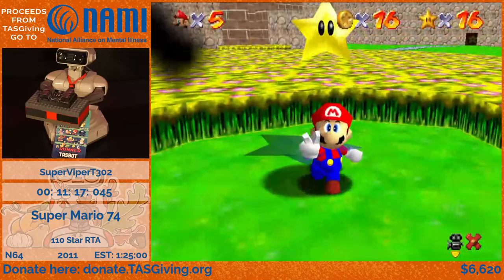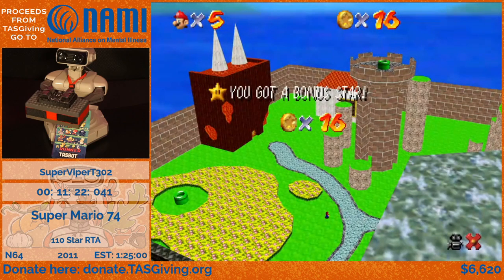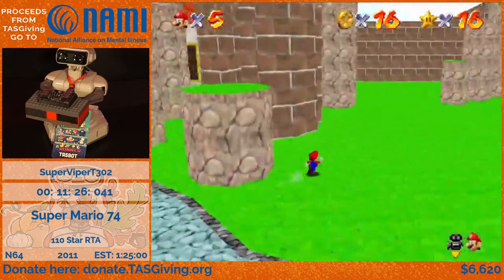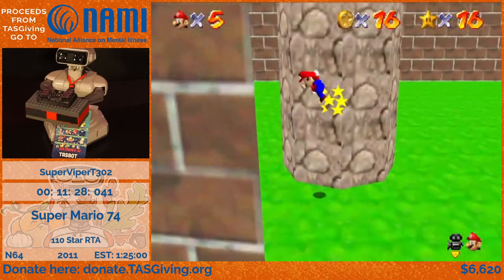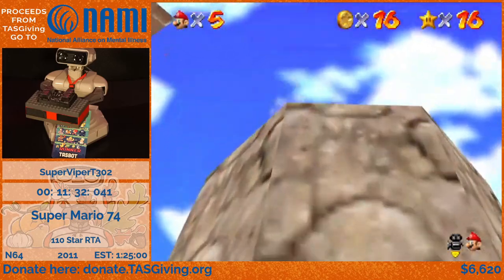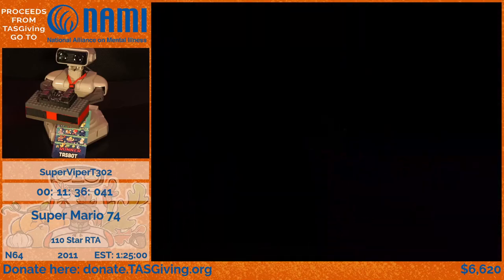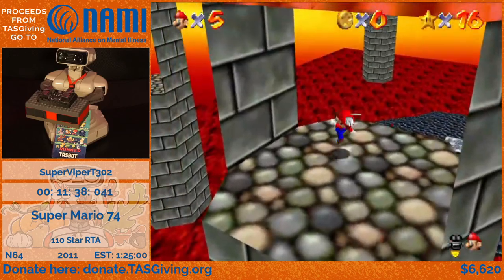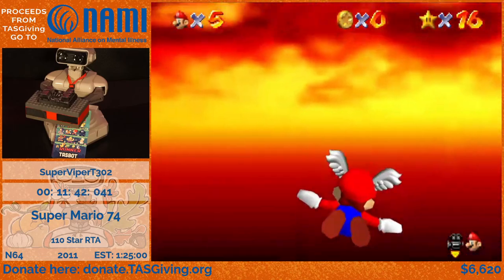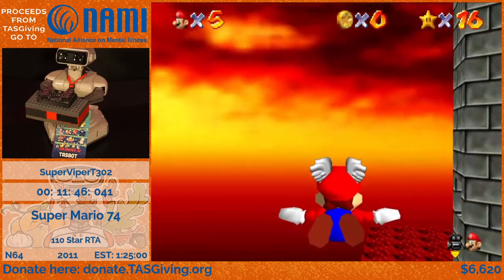That's all I'm going to be getting in the overworld for now, but there's still other stars here I'm going to need to collect later. So now I'm actually going to head off to the appropriately named Lava Swish of Eruption, which is just a really fancy name for the wing cap course. I'm going to walk up these pillars to get up here. Camera is great in this game.